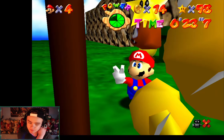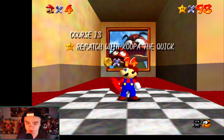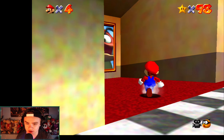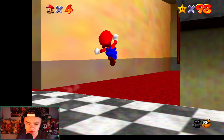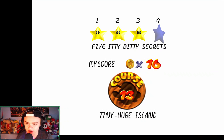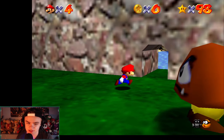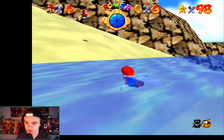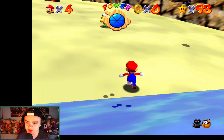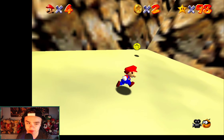So there are three - well, four - more stars. Now I want to go here again and check out that other place. 'Five Itty Bitty Secrets' - this is gonna be like another secret thing. Oh look, there's Koopa the Quick. Wow, I just killed the Lakitu - got rid of him somehow.